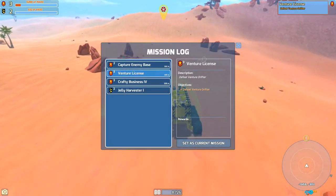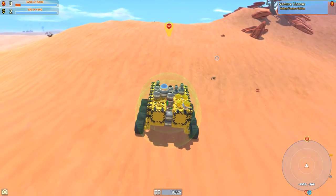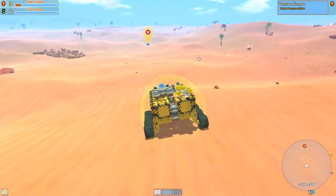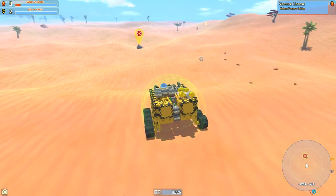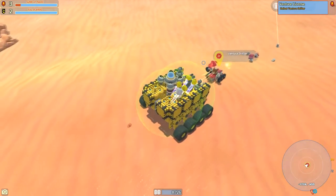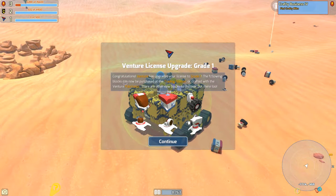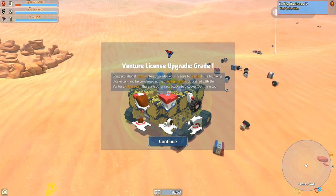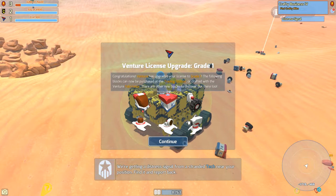It looks like it's just over this hill — yeah, 400 meters away. I think Venture is also... is this the one that's gray and white? Or red, white, and blue? Oh, look at this speedy little guy. Congratulations — Venture has upgraded your license to grade one. The following blocks can now be purchased at the trading station or crafted with the Venture fabricator. There are other new blocks to discover out there too.